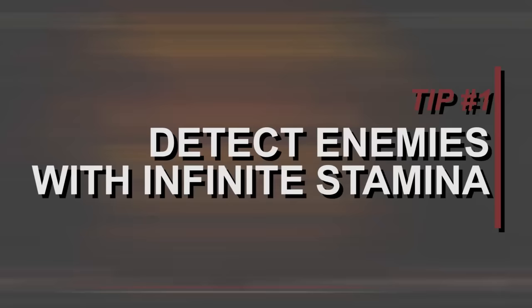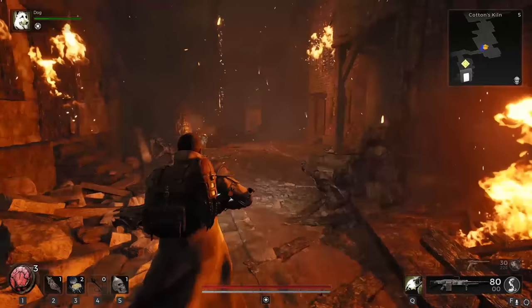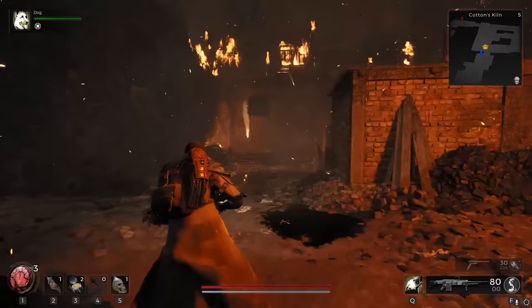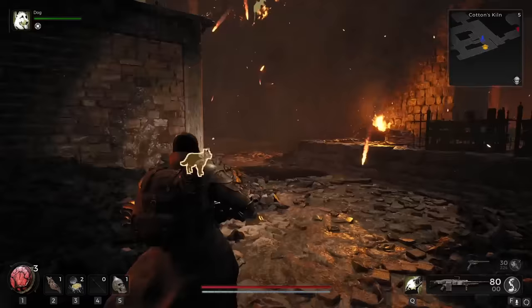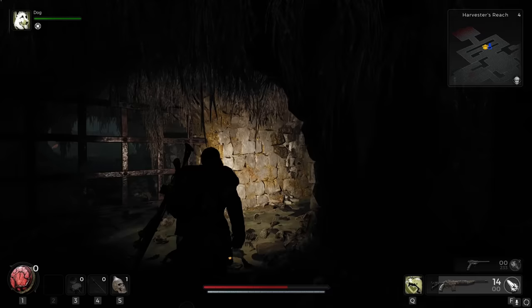Tip number 1: detect enemies with infinite stamina. One great feature Remnant 2 has that you might not notice right away is that if no enemies are near you, you won't lose any stamina when running. Because stamina only drains when enemies are nearby, you can actually use that feature as kind of a bootleg enemy detection system.